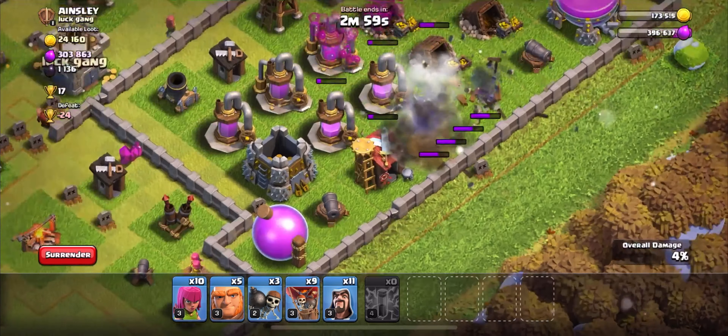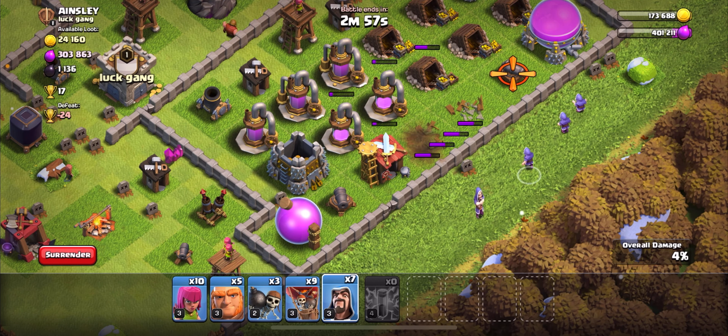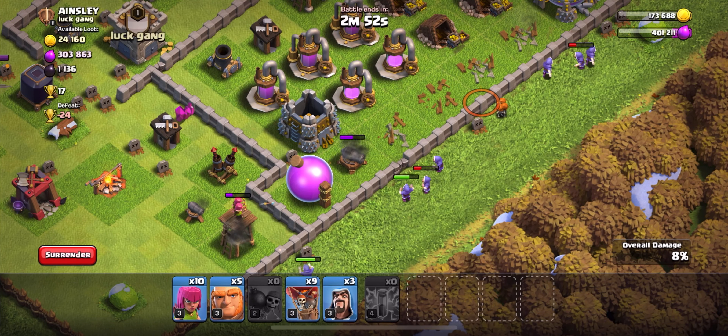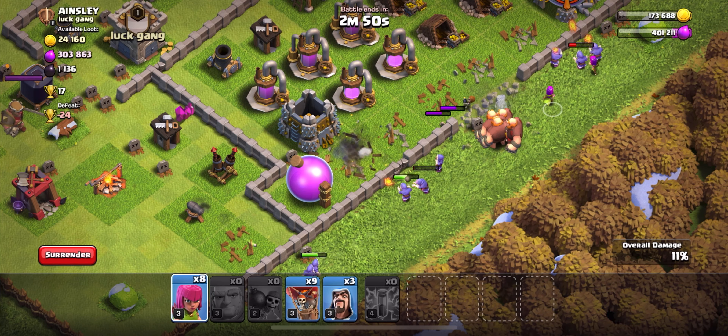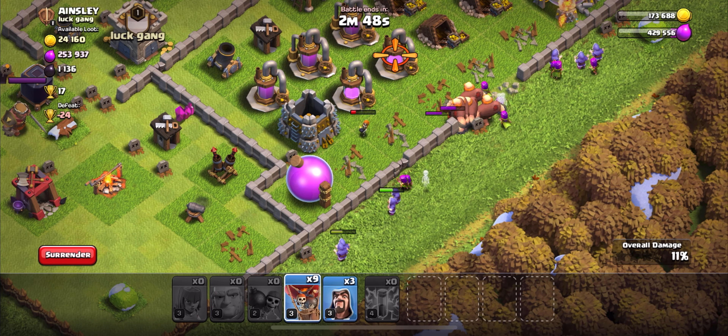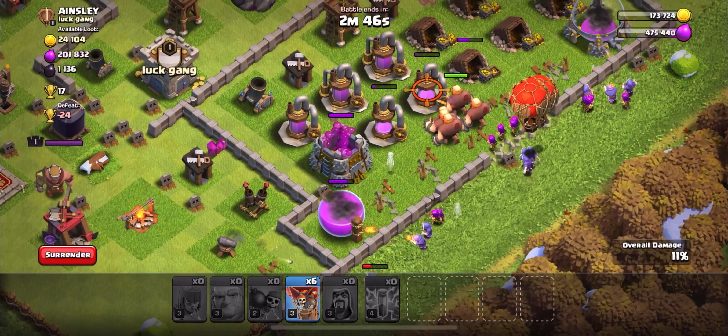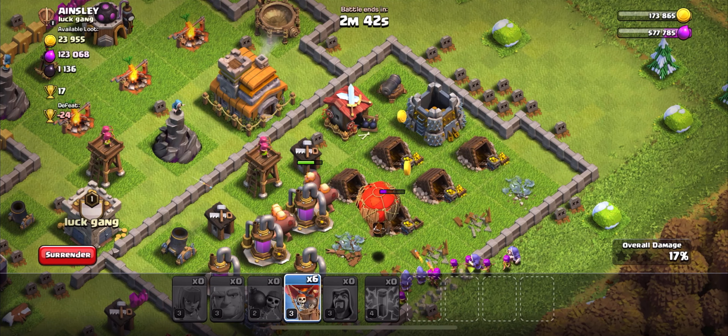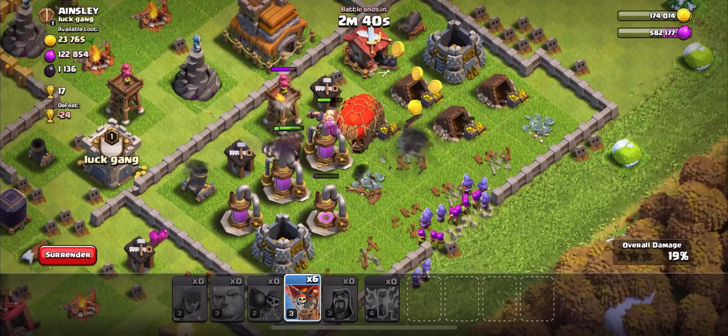Okay, I'm going to attack this base. Sending some wall breakers in there to get in. I placed that goblin by accident — times I wish I had goblin off. We're gonna get a ton of loot off this base.